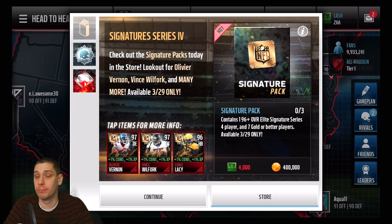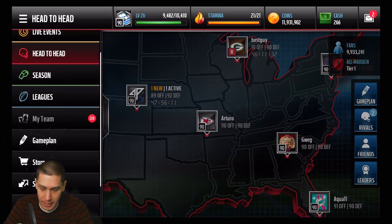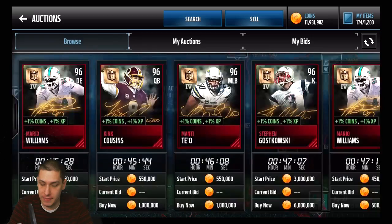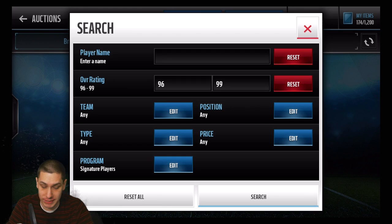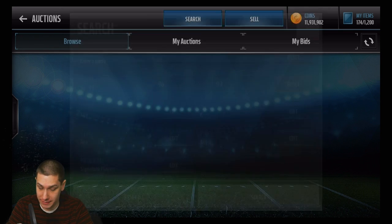For example, the halfback Darren Sproles card is going for about 600 to 700 thousand. And there's also — I'm trying to remember — I think it's Steven Gostkowski. They added a kicker signature card and that card is the best kicker in the game right now.